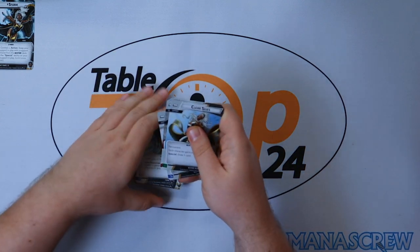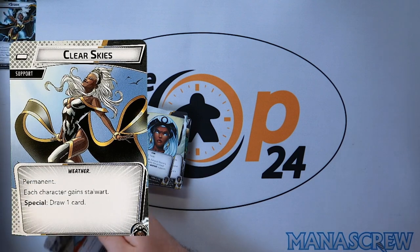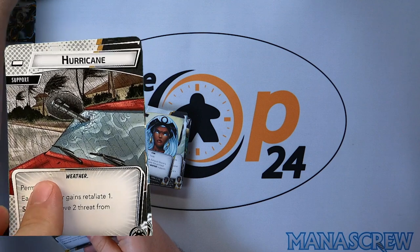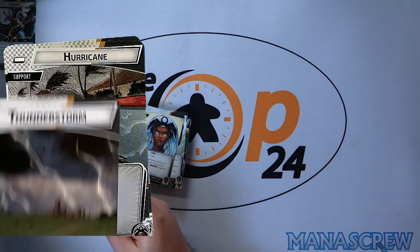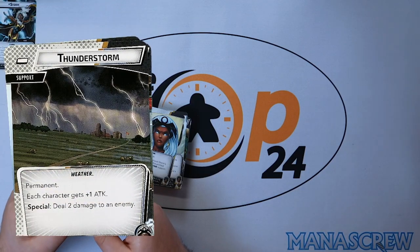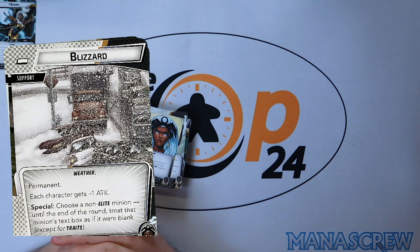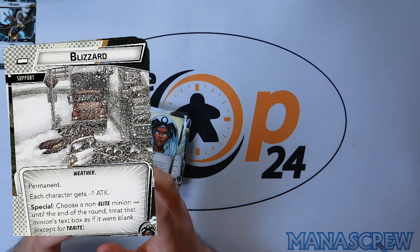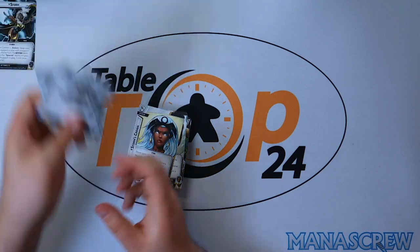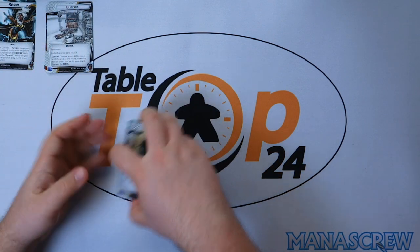We have four different types of weather support. Clear Skies: each character gains Stalwart and the special ability to draw a card. Hurricane: each character gains Retaliate 1 and the special removes two threat from the scheme. Thunderstorm: each character gains plus one attack and deals two damage to an enemy. Blizzard: each character gets minus one attack, and you choose a non-elite minion — treat that minion's text as blank until end of round. Quite versatile setup.